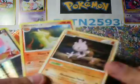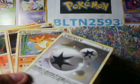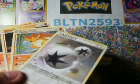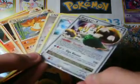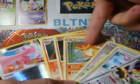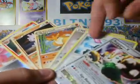So recap, guys. Best pulls — got little rares right here. The DC in there, the Energy Gain goes in there because that's a good pull, and of course the Regigigas Level X. So these are all for trade, those are not. Yeah guys, look out for more vids, and holla.